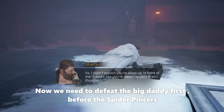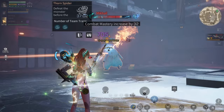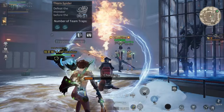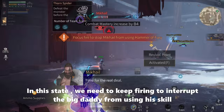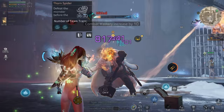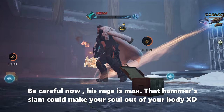Now we need to defeat the big daddy first before the Spider Vincers. Keep shooting and keep your distance from his hammer. We need to keep firing to interrupt the big daddy from using his skill. Be careful — his rig is maxed. That hammer slam could knock your soul right out of your body.